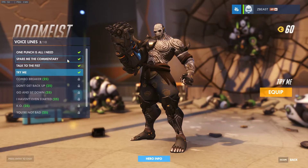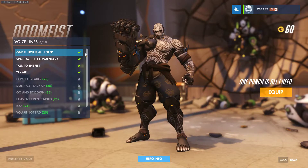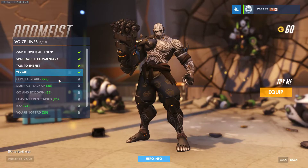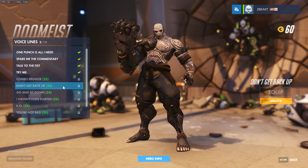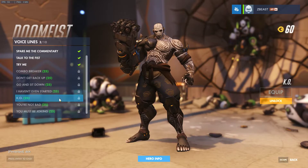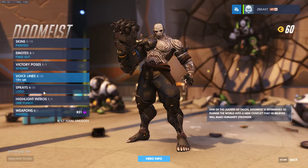Voice lines I actually haven't gone over — I just bought the ones that looked cool, so let's go over them right now. That's nice. Talk to the Fist. Try Me — of course we've all heard Try Me now. Combo Breaker — oh, he didn't go 'co-co-co-combo breaker,' that's what I was really hoping he would do. Don't Get Back Up, very threatening. Go and Sit Down. So you can stack these — Go and Sit Down, Don't Get Back Up. Stack those, that's pretty good. I Haven't Even Started. K.O. You're Not Bad. You Must Be Joking. I like those a lot.